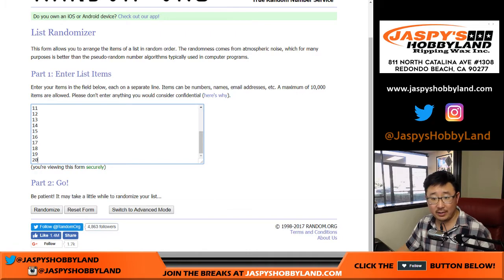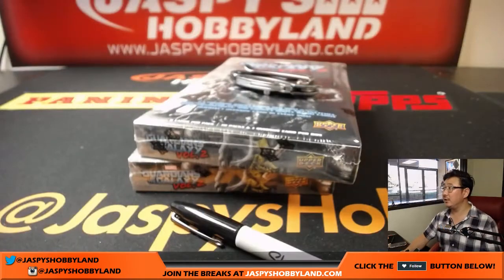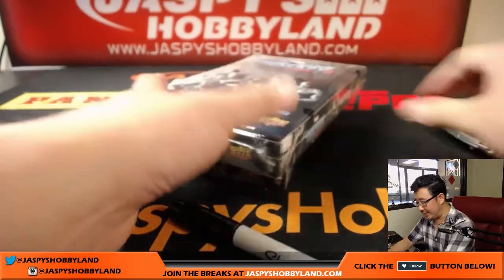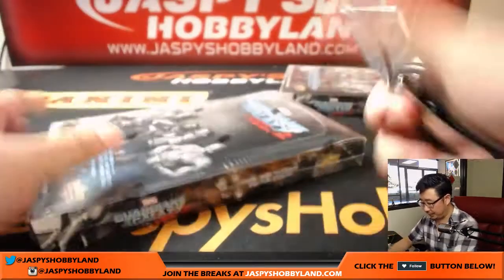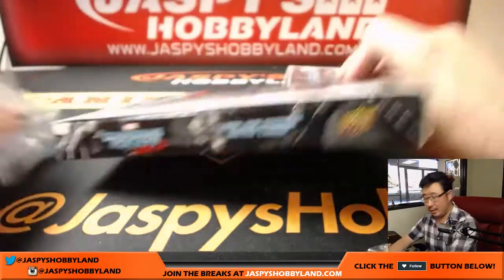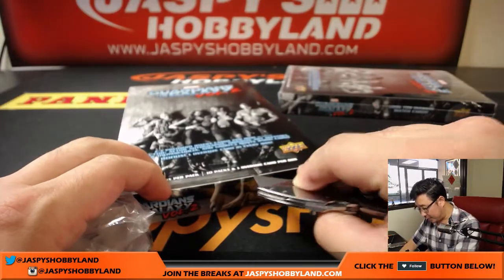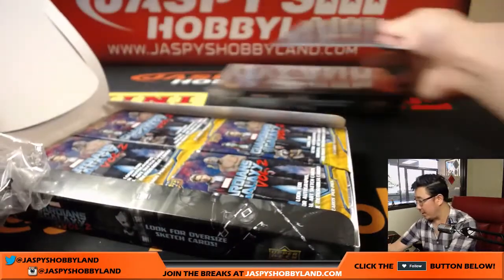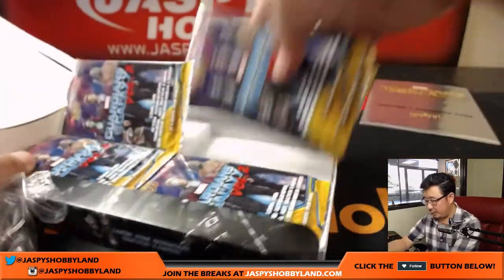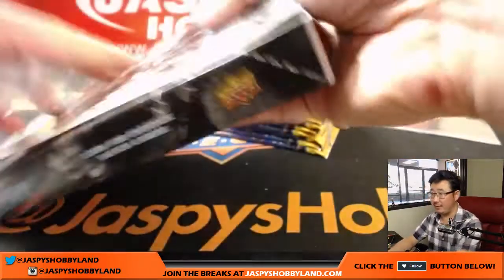And there are the packs. What we're going to do is open the two boxes first, number all of the packs, then randomize names, randomize numbers, and see who gets what. The box toppers will be randomized to one person in the break — both of them. So there's one box topper right there, and that will go to one person. I'll randomize all the names again at the very end.